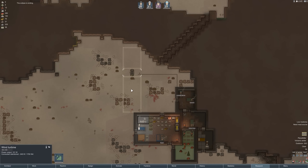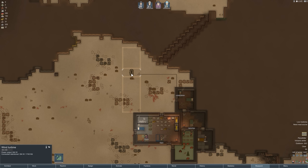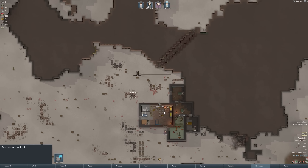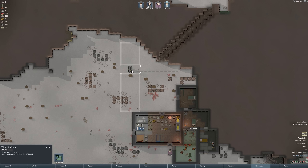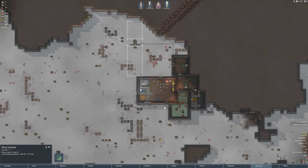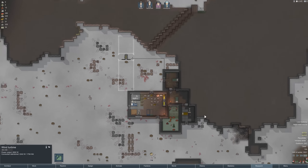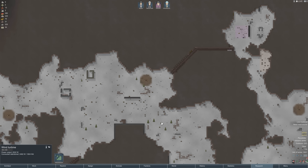Somebody was asking whether these rocks will impede the wind turbine's work — it doesn't look like it does. We could remove them but it probably doesn't matter. It used to say 'something in the way' if you built too close to a mountain, but I don't think rocks count as that anymore. So they are moving stuff — got the last of the marble.